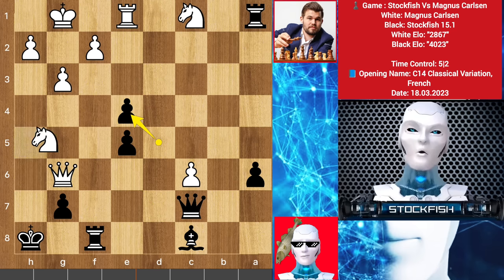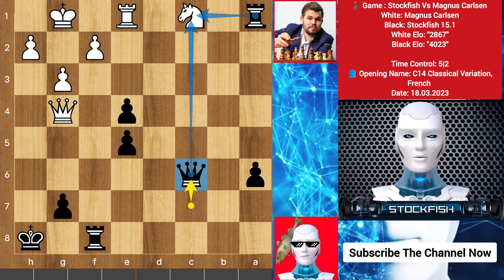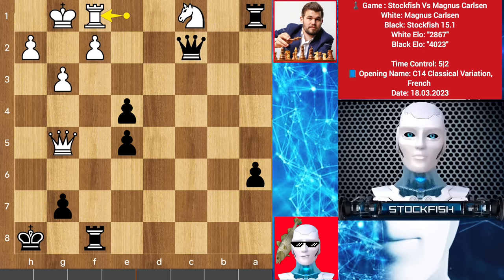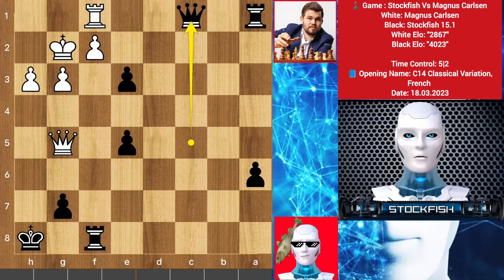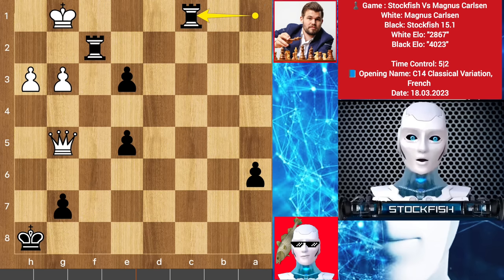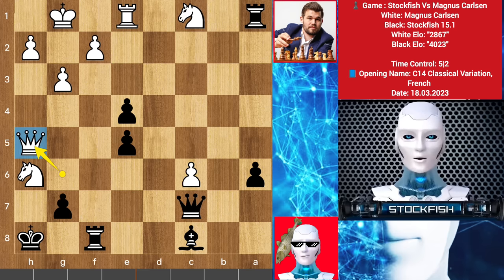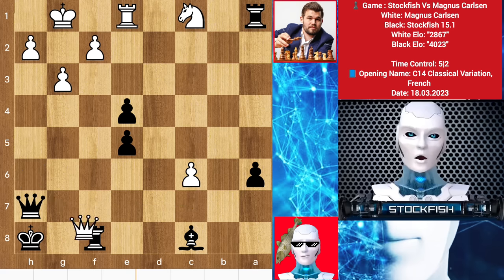You might say knight g5 can happen, but if it does, then bishop takes, queen takes, queen takes c6 threatening the knight with the rook and the queen. So queen g5 to protect it, queen c2 to grab it, rook f1, queen to c5 threatening to play e5, king g2 threatening to take the knight. If rook takes, then rook takes check. If h3, then queen takes rook, rook takes c1, rook takes pawn check, king backs, rook takes rook and checkmate. Back to the position: queen h5, pawn takes, queen takes check. If queen h7, then Magnus will play queen takes f8 check and mate.